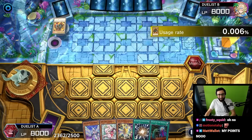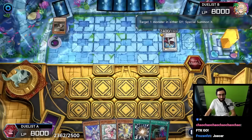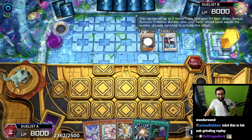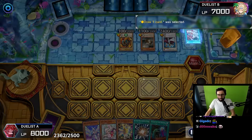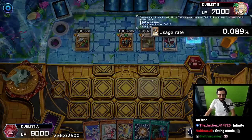Treasure Panda effect again - special summon a Laval Flanville Guard into Hyper Librarian. Monster Reborn - we've got full combo! Treasure Panda effect banishes Monster Reborn, special summons another Flanville Guard. Chicken Game, Chicken Game - draw a card, into another Chicken Game. We're digging, we're cooking!